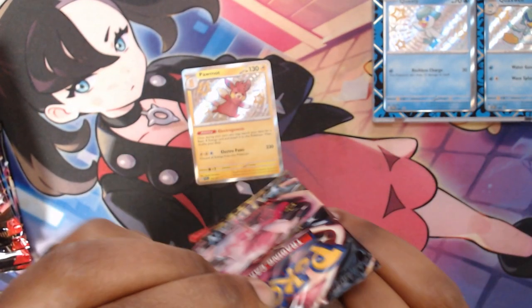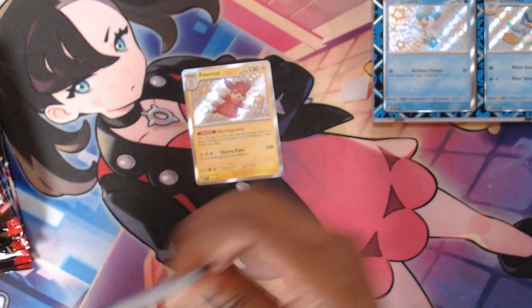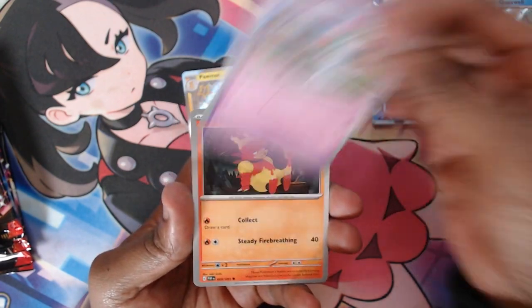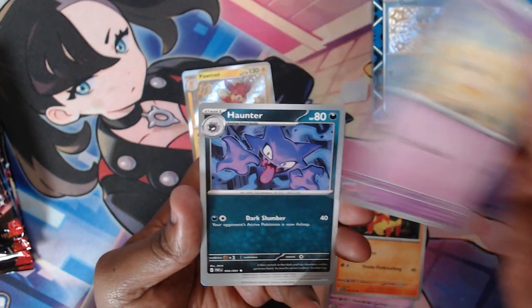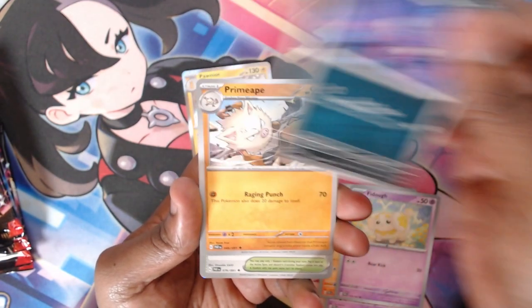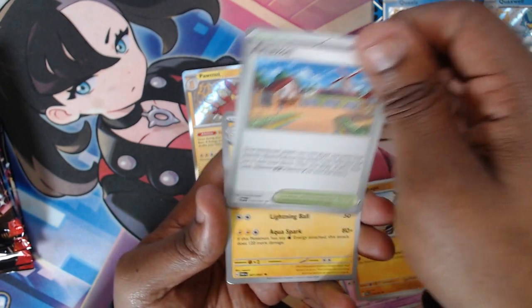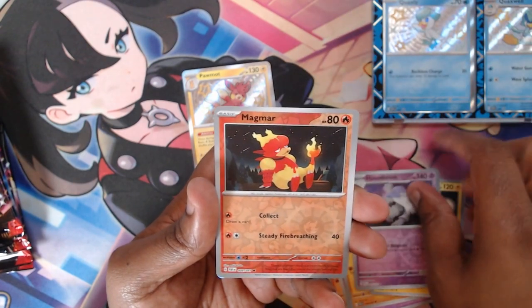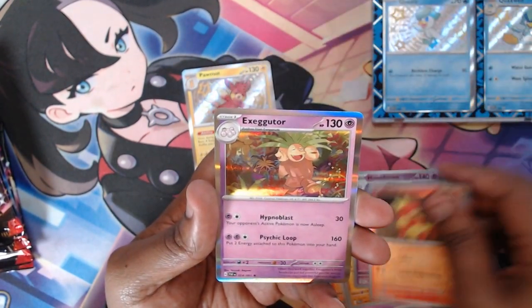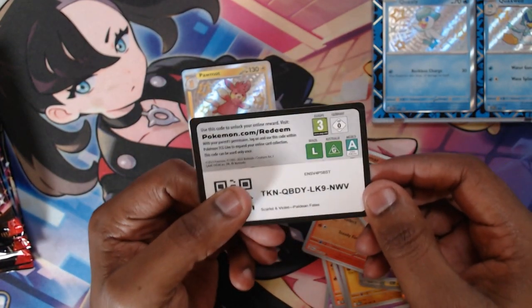Next pack. We got Roltz, Magmortar, Fido, Onther, Primeape, Artisan, Lantern, Houndstone, Magmortar, and an Exeggutor — just a basic holo. A little trainer code.